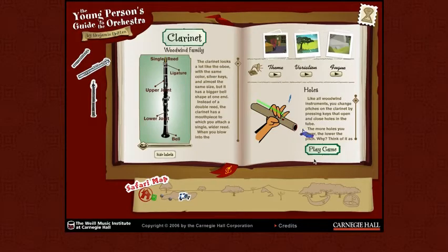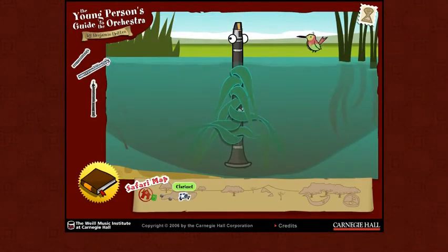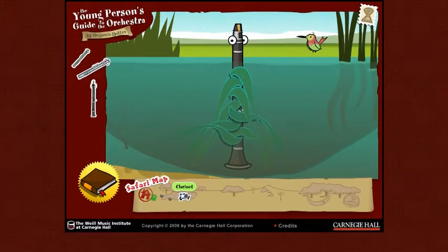Same deal. Make sure you check out the picture of it, read the information, go ahead and listen to the theme and variations on the right-hand side of the page. Check out the interesting information about the holes. And then eventually, when you're ready, click Play Game. It's tangled in the pond weeds. All of its holes are covered and it's making a very low sound. I wonder, if I uncover the holes in the right order, you'll make the tube shorter, the pitch higher, and the clarinet will rise out of the water. Okay, I'm going in. I start by clicking on the lowest weed to get the lowest hole uncovered.